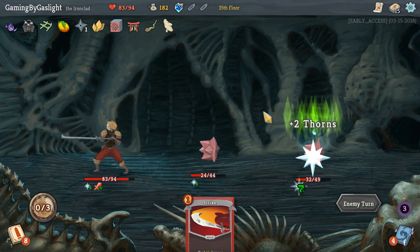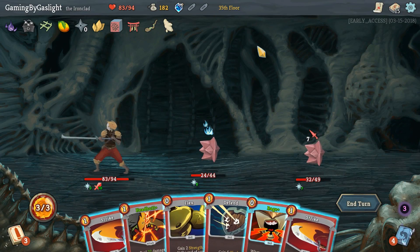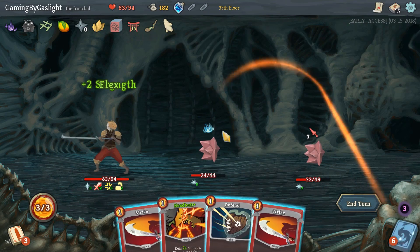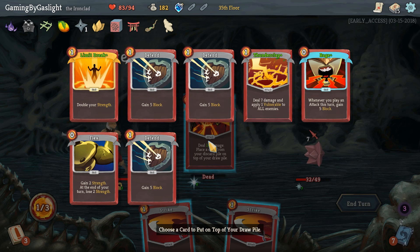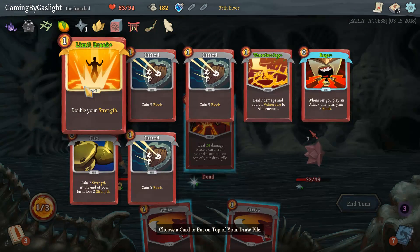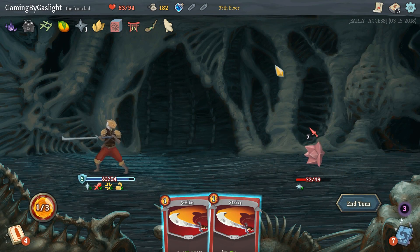I like it when things work out, because that's good and it makes me feel good. All right, so we'll start off, we'll get a little bit of defense in here, then do a little bit of that. And I guess we just want to bring this back. I mean, we could go for Limit Break, but I think I want to get this back as quickly as possible.